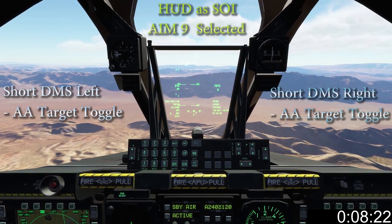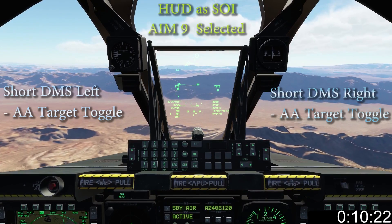With AIM-9 selected, short DMS left and right acts as an AA target toggle.